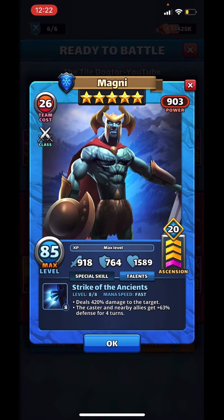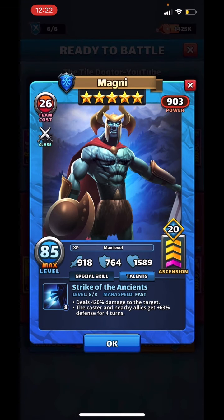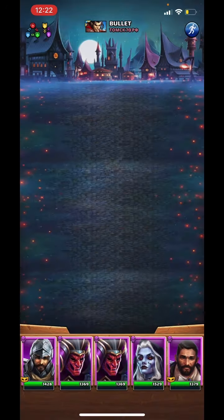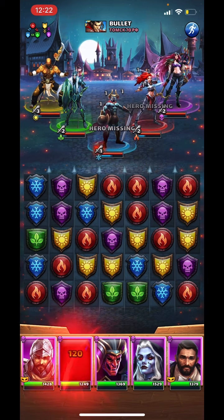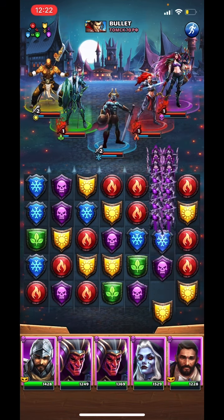There's one — a limit broken Magni. We'll test him out and see what he's like. 918 attack. The aim of the game here is to get him to fire. We want to see how much damage he actually does, preferably when my team doesn't have an ailment on.